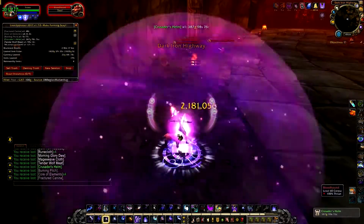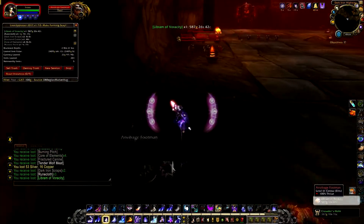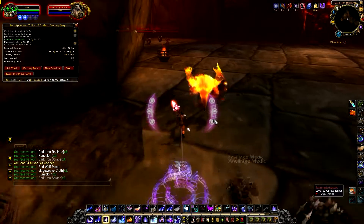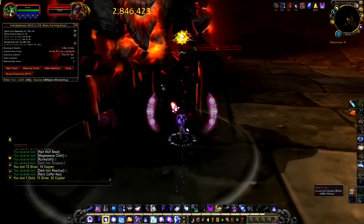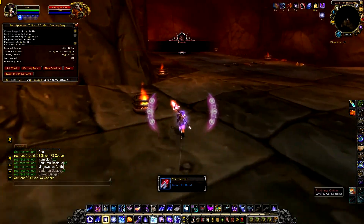Now kill everything on the left side. You leave the right side up so that you can kill them and get the run speed later. After you kill this last group here, you can run down the other side and kill everything along the way.